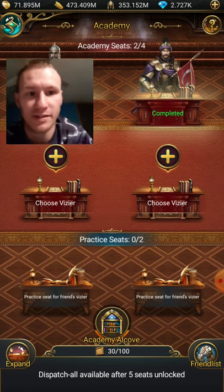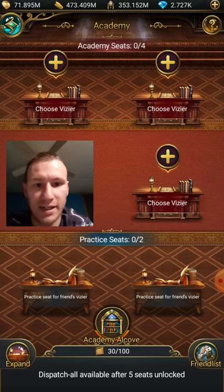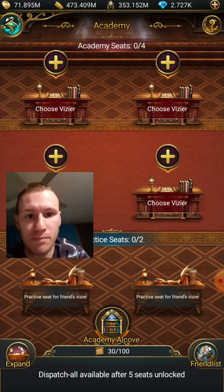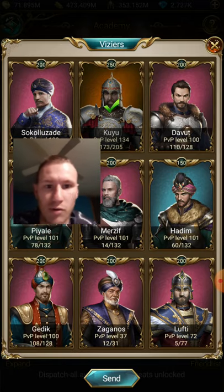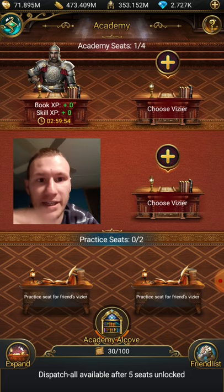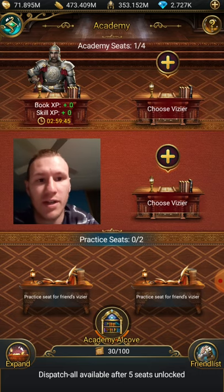I'll explain what that stuff is later. Right now I got a boost — I'm just collecting my academy points for my visors. Your visors are those who need leveling up, powered up in different ways — I'll get to that. So right now I'm choosing this guy who's in the orange, he's level 250. The maximum level you can go is 400, until you gotta start adding other items to increase their experience and level.